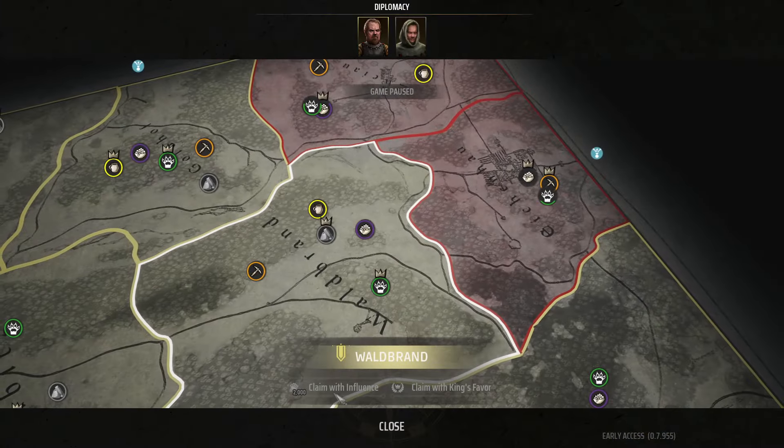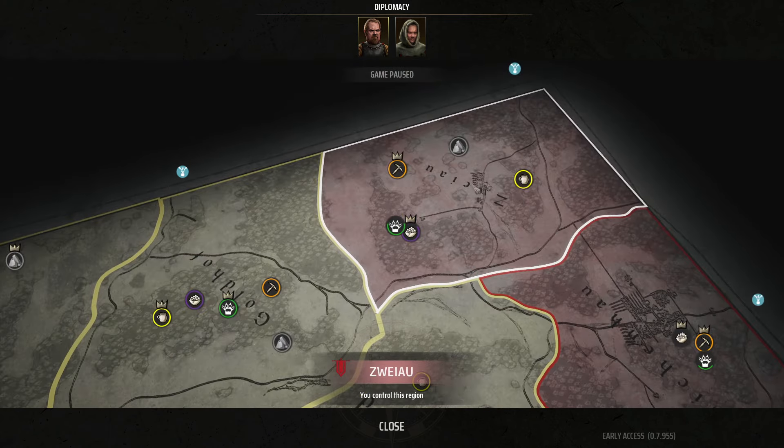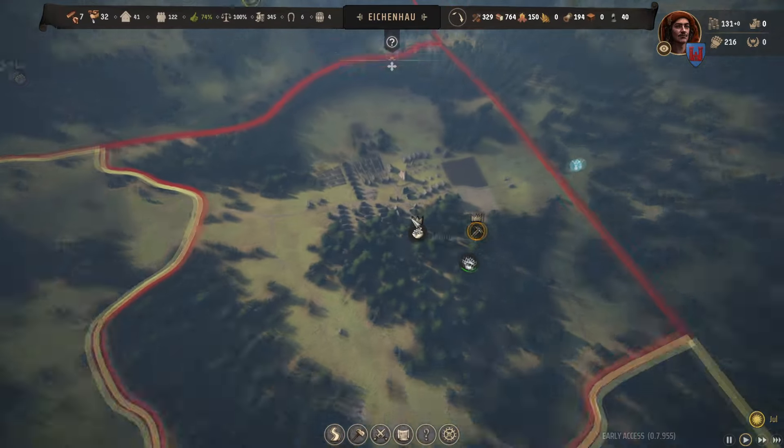Now this territory is already claimed, but you can still see I can claim it back with influence — I need 2,000 of it. I'm sure it would start a war if I did it, but if you're going for an area that's not claimed, it doesn't usually start wars. And it's 1,000, and I think I've seen 500 one time, influence.